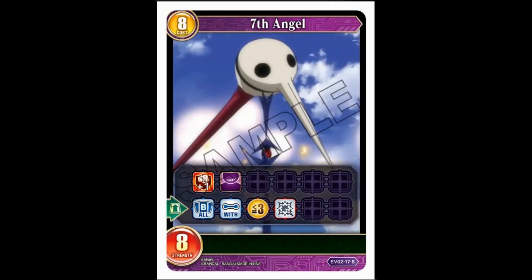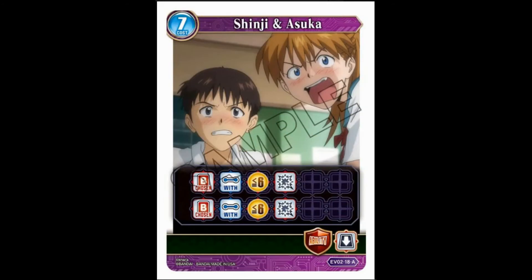Seventh Angel: eight cost, eight strength, double breaker, taunt. When it comes out, all battlers with three or less cost are destroyed — that's basically going to kill all pilots. I think that's worth eight cost. You get double breaker on top of it; that's a good way to deal with a lot of things. It deals with a lot of the Naruto stuff, pretty bad versus Godzilla though. Shinji and Asuka action card at seven cost: choose a battler with six or less cost and destroy it twice. One more than Neji with an easy restriction, and you get to do it twice. Guardian ability sends it to your hand — pretty decent.